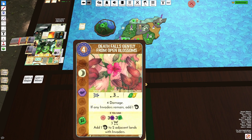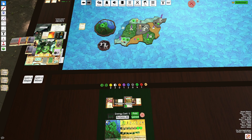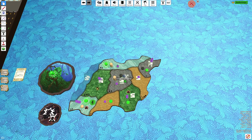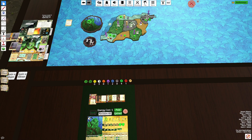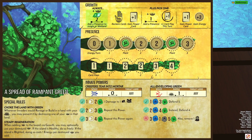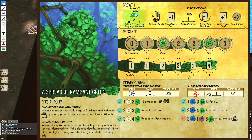We have Death Falls and also Stem. I really wish I could have done Stem here. Either way, we'll use Stem into this mountain — Damage, Damage — and then we have the Left Innate three times, so that's three more points of damage: two damage to the city, one damage to the town, fully clearing the land.